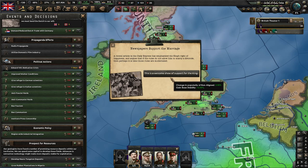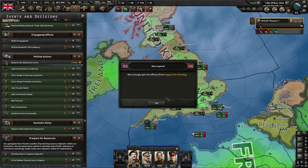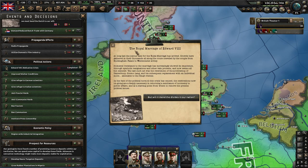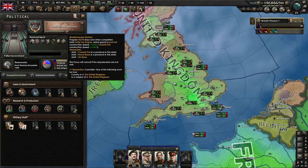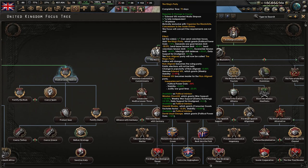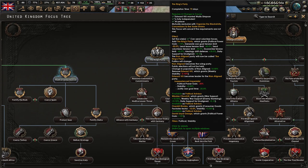Here we are at the end of the crisis. Newspapers show support the day before, and now the Royal Marriage has taken place — some positive modifiers. If we go look at our National Focus Tree, the King's Party is now available to be taken.